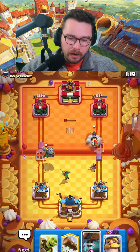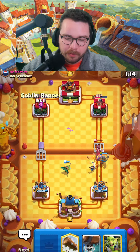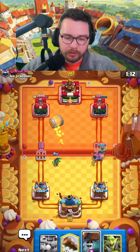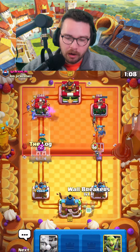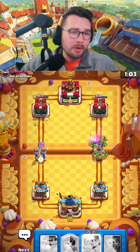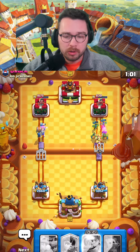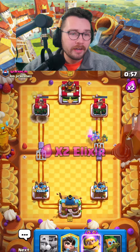If you can force those out, you can punish in the opposite lane. I don't know what this dude is thinking right now — he's kind of all over the place. We're gonna get a ton of damage with some great split lane pressure. Barrel down is gonna tank for the dark goblin; I'm gonna log those evo skeletons, protect my princess, and wall breakers on the opposite side.